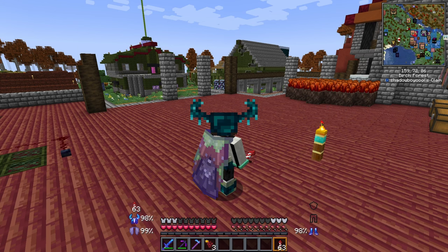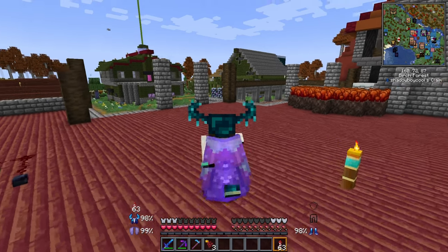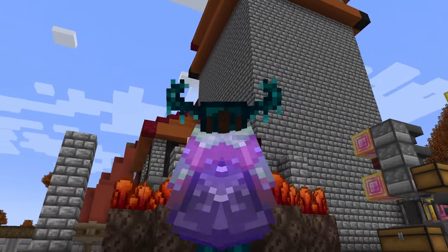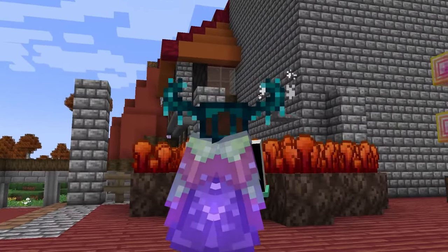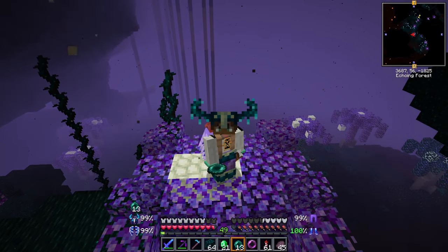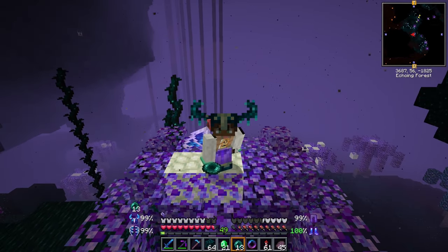The soul elytra are extremely fast and don't have a way to stop. The shadow does not take responsibility for any death caused by kinetic energy. For more tips and tricks on how to play better Minecraft, like and subscribe — hopefully I'll see you soon.